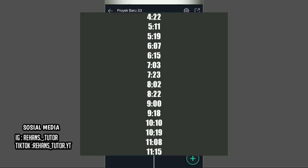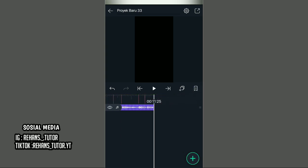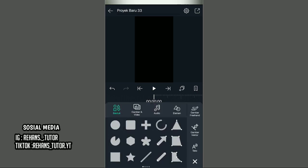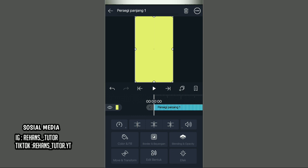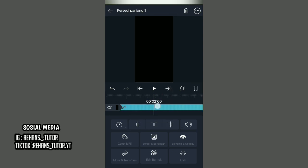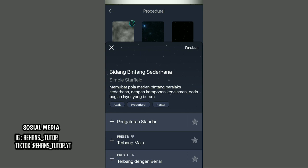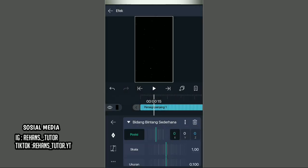Tandai di setiap trik bit-nya. Trik bit-nya saya pakai fps 30. Jika sudah, pergi ke detik 0.0 lalu tambahkan persegi. Setelah itu pilih titik 3 dan pilih straight to screen. Lalu pilih color dan fill dan ubah warnanya menjadi warna hitam. Setelah itu kembali dan panjangin sampai detik bit yang pertama. Kalian cari di procedural dan pilih efek bidang bintang sederhana. Pilih pengaturan standard dan ubah posisi X menjadi 21, Y menjadi sekitar 135 atau 45.